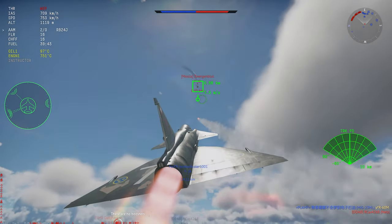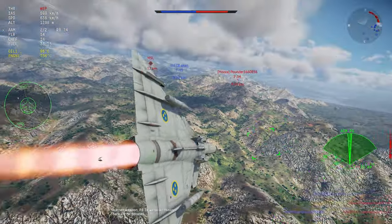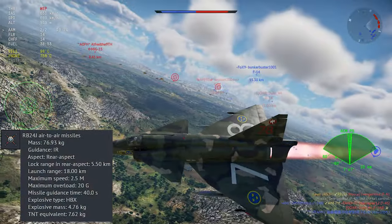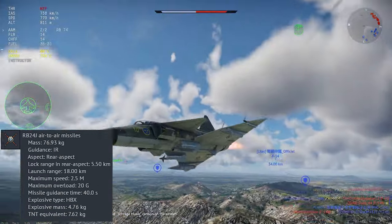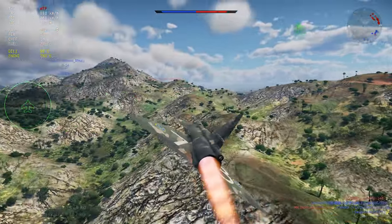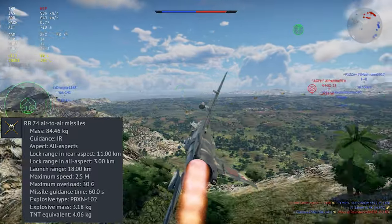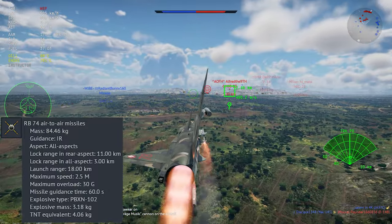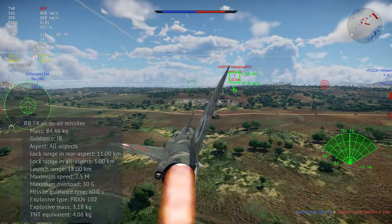The outer pylons can only take rear-aspect infrared missiles. For air-to-air missiles, you start off with the RB-24J — this is basically an AIM-9P, a medium-performance rear-aspect dogfighting missile. You upgrade to the RB-74, which is a Swedish version of the AIM-9L, and it's really one of the best dogfighting missiles in the game, with 30 Gs of pull, an all-aspect seeker, and good tracking.